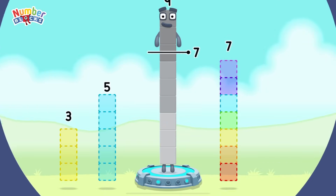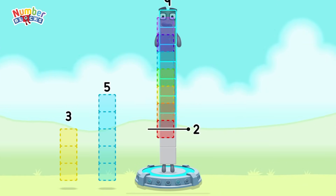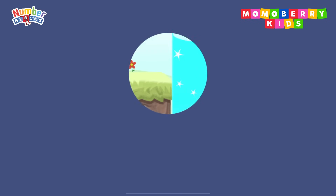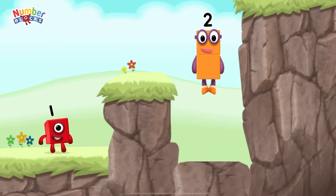Take number blocks away from nine to leave two! Seven! Correct! Nine minus seven equals two! Two! Two! Good job!